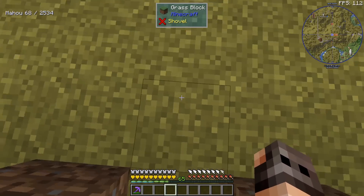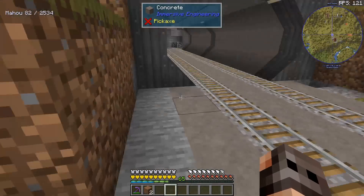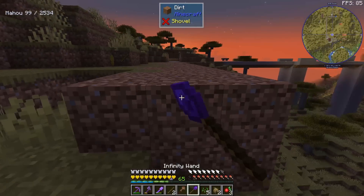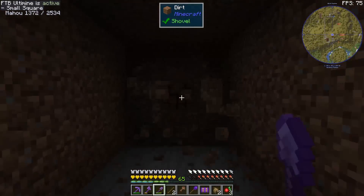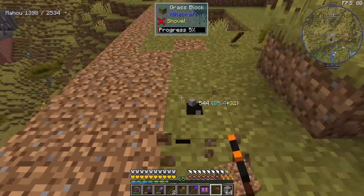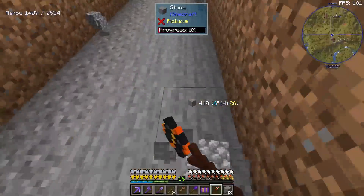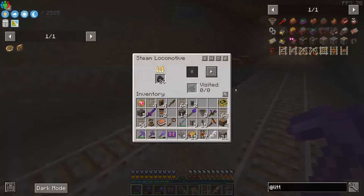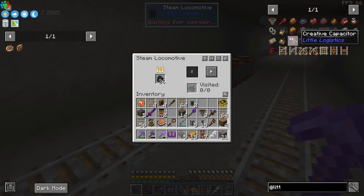Now that the factory is working, we need train tracks. This is the center; it seems to come to here, so we're going to start digging. The locomotives from Little Logistics as well as the barges can accept GPS coordinates, meaning they're going to go to a pre-designated destination.